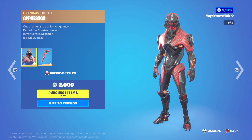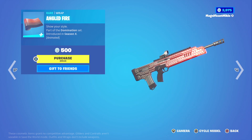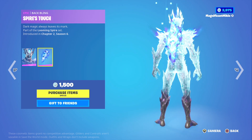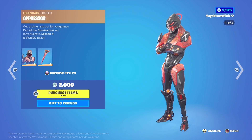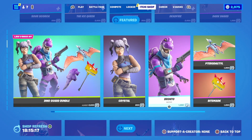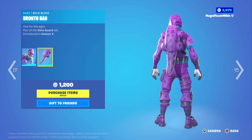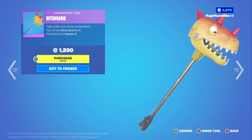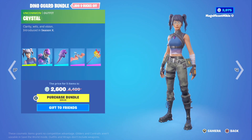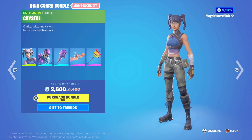The Oppressor outfit with Exo Spine Back Bling is $2,000, the Plasmatic Edge Harvesting Tool for $800, Angled Fire Wrap for $500, the Spire Immortal outfit with Spire's Touch Back Bling for $1,500, and Spire Shard Harvesting Tool for $1,200. The Crystal Outfit is $800, the Bronto Outfit with Bronto Bag Back Bling is $1,200, Pterodactyl Glider is $1,200, and the Bite Mark Harvesting Tool is $1,200. Or you can get all those items together in the Dino Guard Bundle for $2,600 — which is $1,800 off the total.